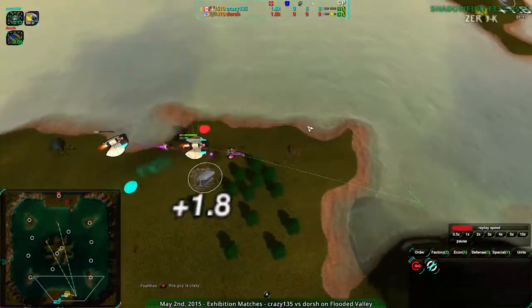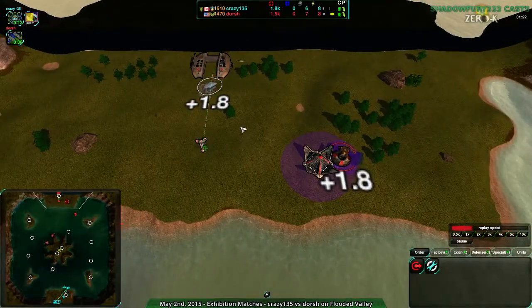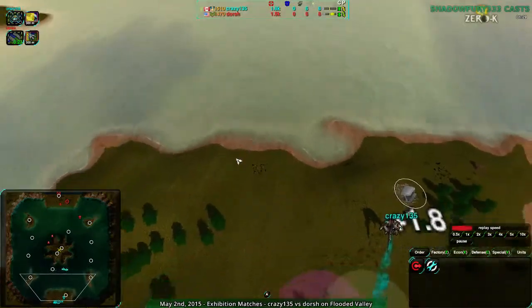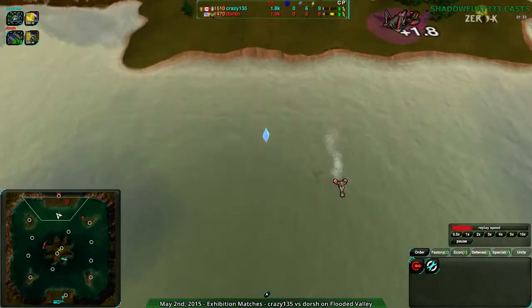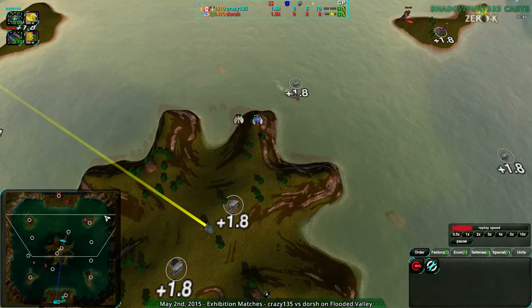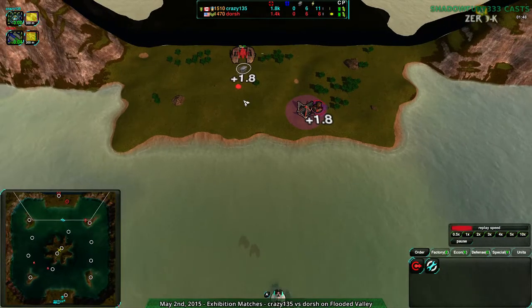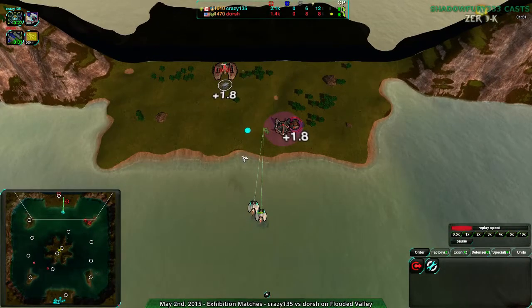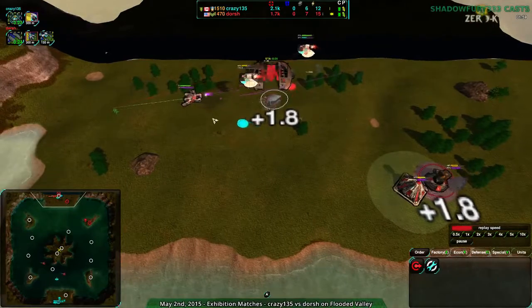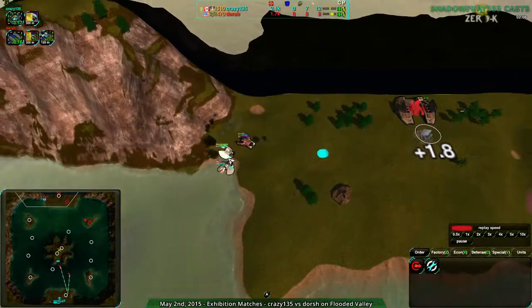Dorsh rushes in with a couple hovercrafts - a couple daggers coming in here should help against the rapier slightly, but not enough to do much. More stuff coming in - the flails are a good choice actually. I'm a bit surprised Crazy135 didn't go for a brawler rush. On a map like this or Finn's Revenge, brawlers are a bad idea because hover flails can come up quickly enough that the brawler is going to die, especially with the nerfs.